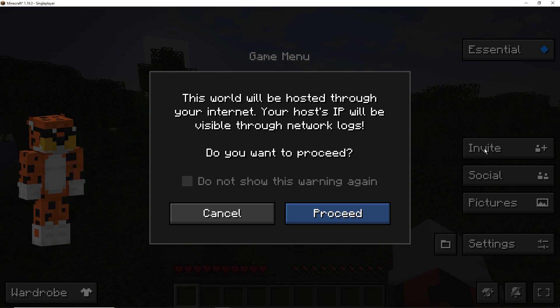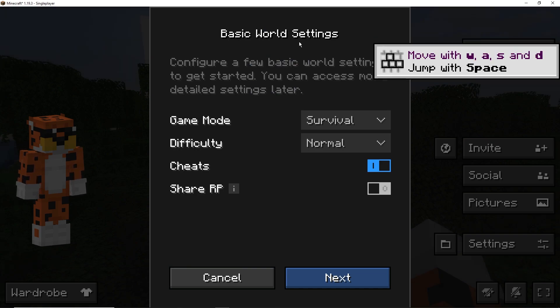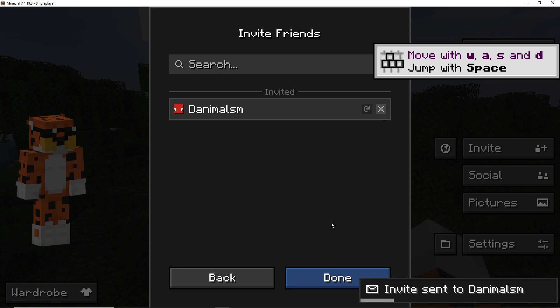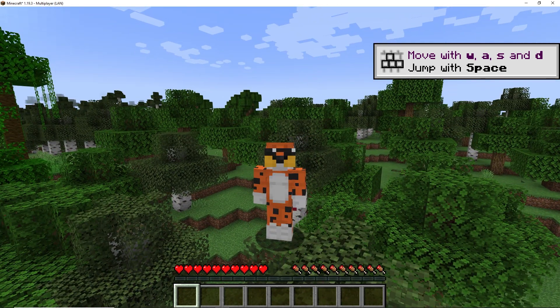Once you've both downloaded and set up Essential and added each other, all you have to do is press Invite. It will give you a little message — press Proceed. Then you can pick the basic world settings like Survival or whether you want cheats on, then press Next. You'll see your friend listed and can press Invite. It will send them an invite and they'll have to accept it on their end to join your game.